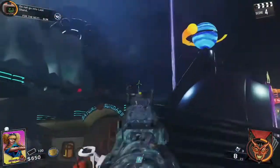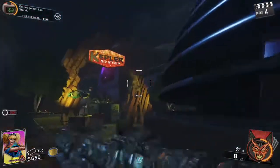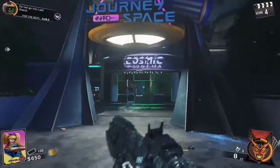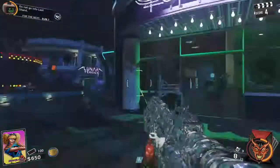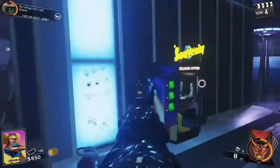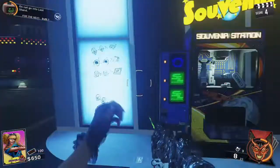Hey everybody, what's up, it's Prestige Noob, and in this video I'm showing you guys where to put your blue coins when you get them in Infinity Warfare. What you guys are going to want to do is go into Journey into Space, and it'll actually be right here on the left — that's where you put them in.